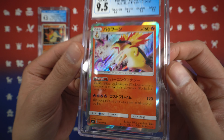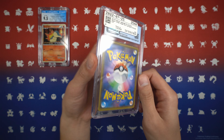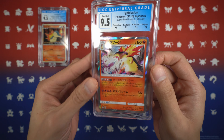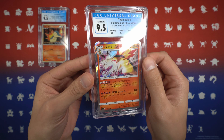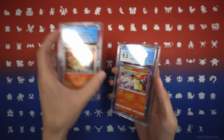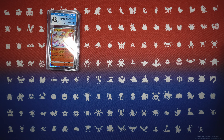We have another CGC 9.5, and this is a Typhlosion from Super Burst Impact, which is basically Lost Thunder in English. Probably one of the best Typhlosion arts out there in my opinion. Any CGC slabs you see from me I'm definitely going to crack out to send to PSA, just because I like having my cards in a PSA slab.